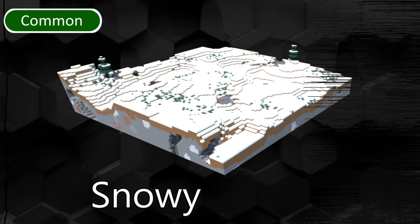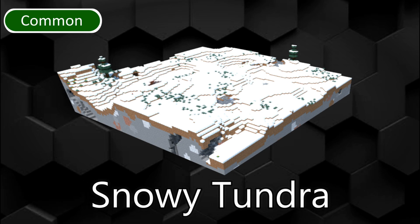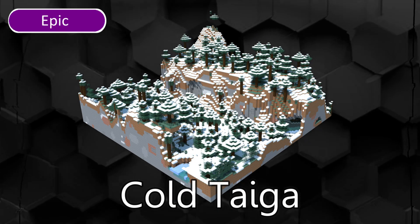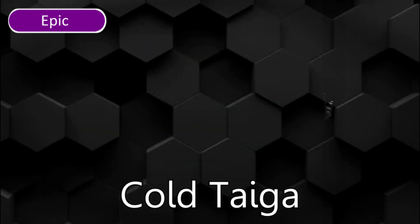Snowy Tundra is a rare biome where igloos, villages and outposts generate. Here polar bears and rabbits are the only passive mobs that can spawn. Snowy Taiga and Snowy Taiga Mountains are the snowy variations of the respective biomes. They are among the coldest biomes with a temperature of minus 0.5.